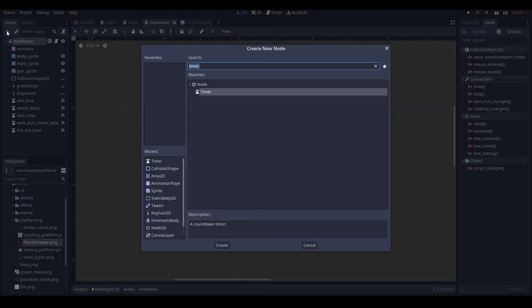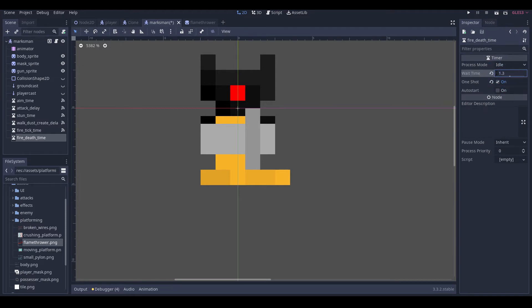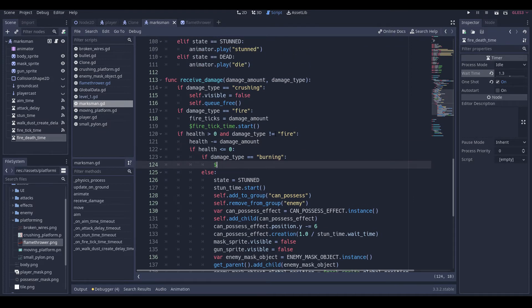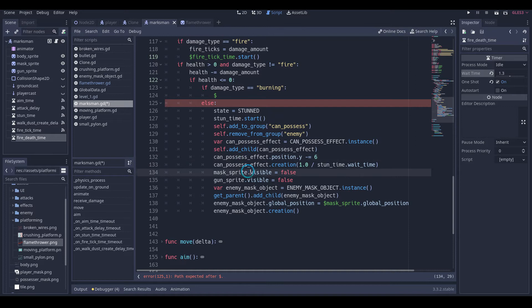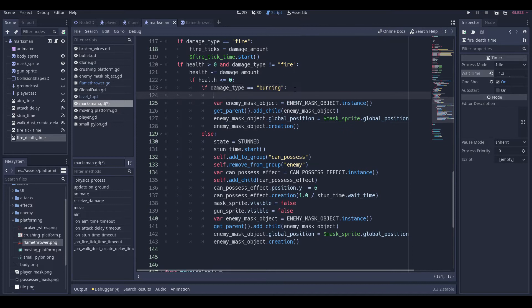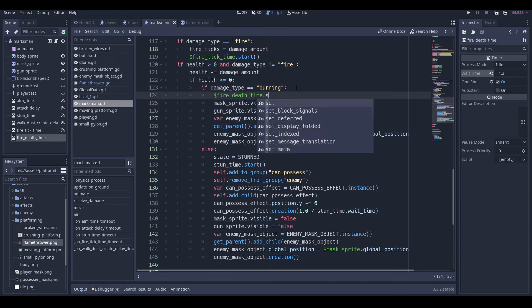Let's create another timer and this is fire_death_time which is 1.3. Then here we'll do — with our mask stuff — we're going to copy and paste this stuff and set mask sprites dot visible to false for the pulse, gun sprites dot visible to false for the pulse, and money fire death time dot start.